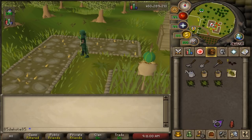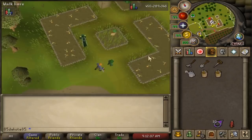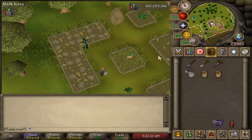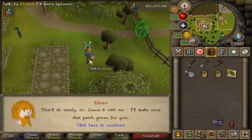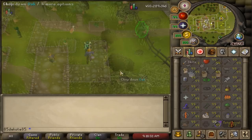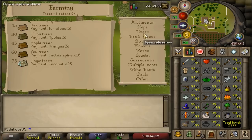Plants grow on their own in cycles. For example, watermelons take 80 minutes to grow in eight 10-minute cycles. Each stage a plant can become diseased — if you don't cure it before the end of that stage, the plant dies. You can water a living plant to guarantee it survives that growth phase, but you need to re-water it for each phase, which is why very few people bother. You can also pay nearby farmers to protect most plants — for example, 10 noted curry leaves to protect watermelons. Check the in-game farming guide by clicking the skill icon for a list of protection payments.